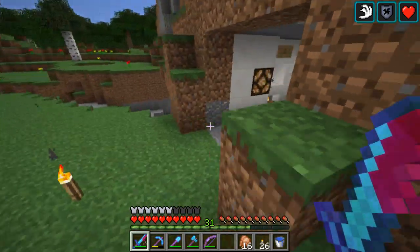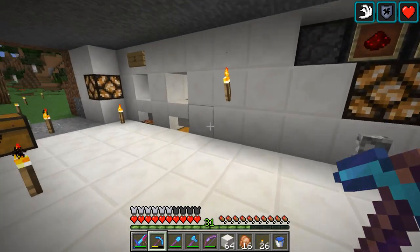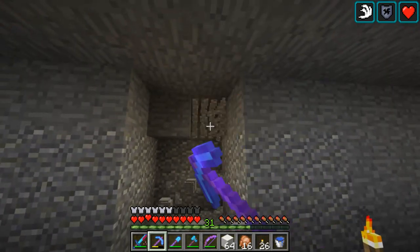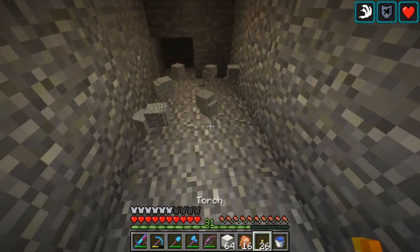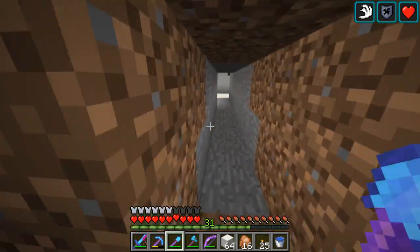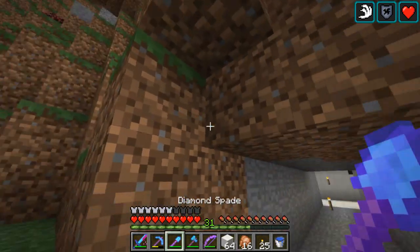Actually, might as well work on this a little bit more. Where's the center? One, two, three, four, five, six, seven — so this is the center. I'm going to put a storage room in here. I want to have a window facing out because there are like five or six more blocks here until I reach the outside — so there's going to be a window here hopefully.